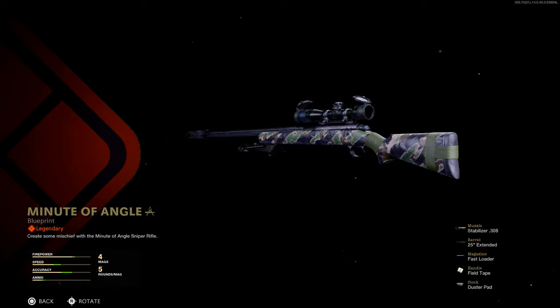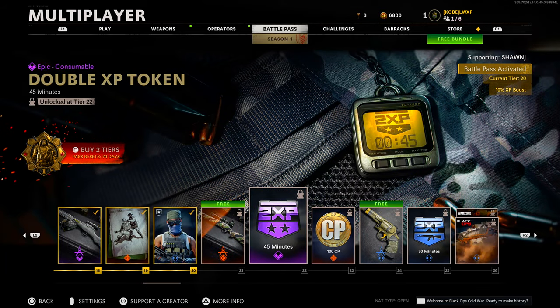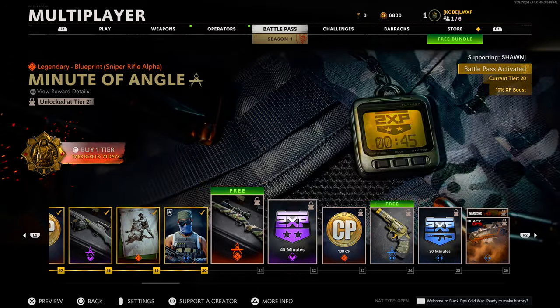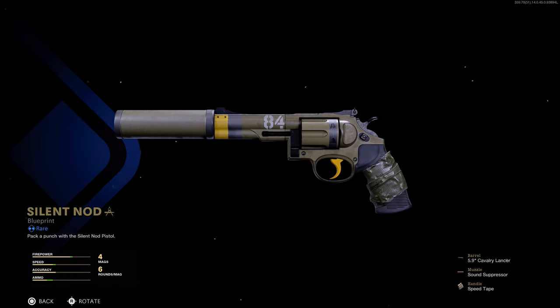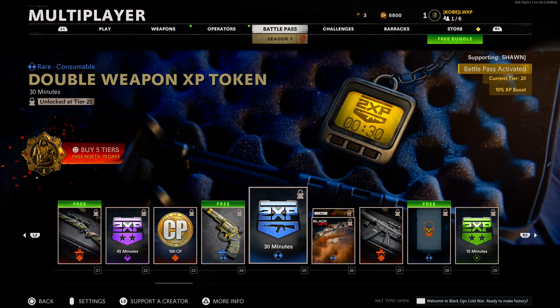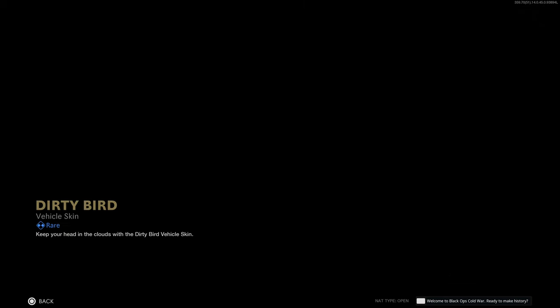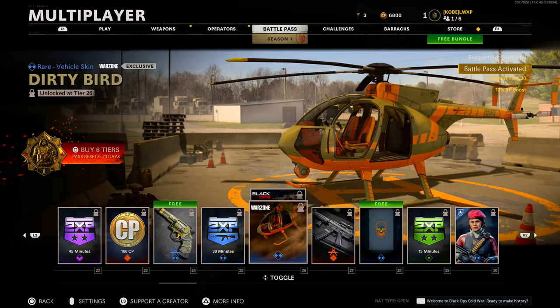We have a legendary sniper rifle blueprint — pretty standard, nothing really too flashy. You can also see the attachments in the bottom right if you're wondering what's on there. Epic consumable double XP token at tier 22. More COD points at tier 23. Tier 21 was also a free tier. Tier 24 we have 'Silent Nod' — another free blueprint, this time for a pistol. Looks decent, nothing too flashy. Double weapon XP token — rare consumable, 30 minutes — at tier 25.